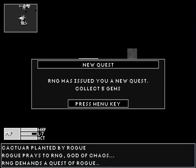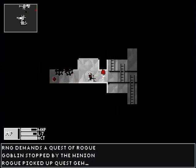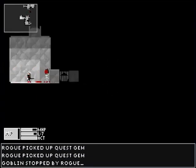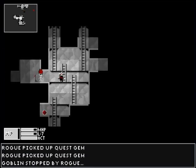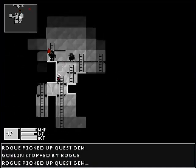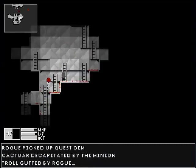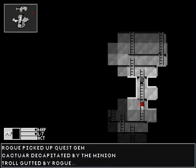RNG has issued you a new quest: collect five gems. By collecting random stuff — is that how all quest givers are? Yeah, fair enough. I keep interrupting you. That's okay, don't worry about it. I'm just complaining when I'm playing really badly.